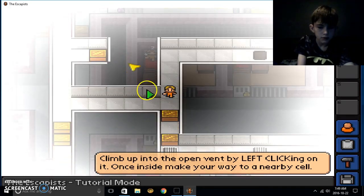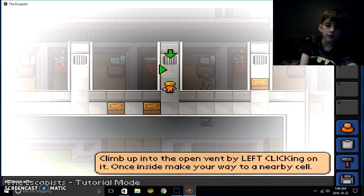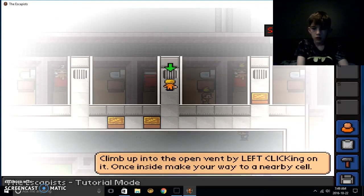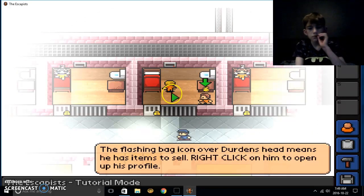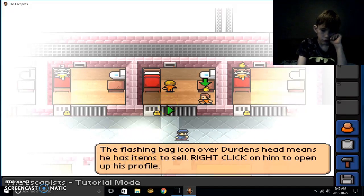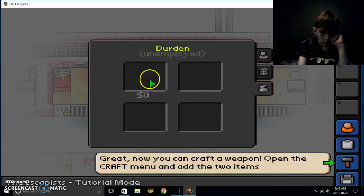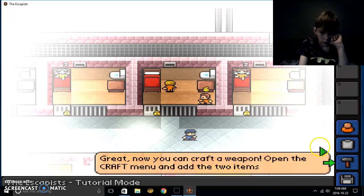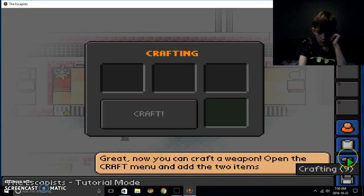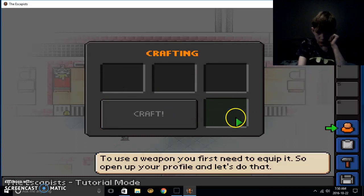I'm gonna do okay — I already did that. My friend Travis played this and he's doing pretty good on it. Just do the same thing and then go down. The flash big icon over Durden's head means he has items to sell — right click on him to open up his profile. Go into my crafting with the sock and soap and craft — oh it's a sock mace, that's cool!